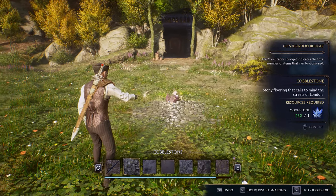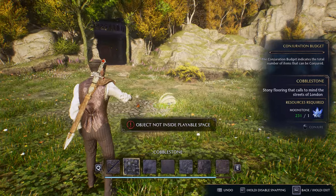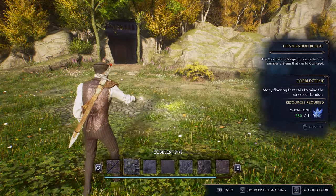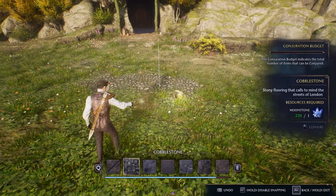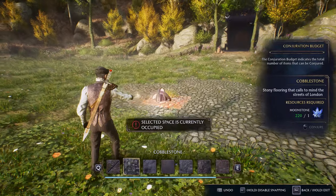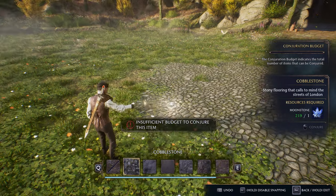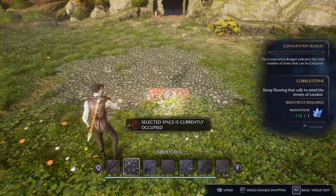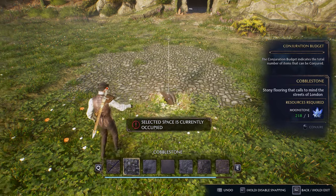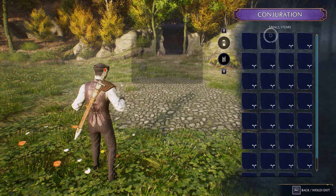Right now you're going to see me placing down paths. I said this in my last video but placing down paths is something I like to do first because it helps me create an outline for what I'm trying to build. You can see if I try to place this path over this patch of grass it is not going to let me. One thing I learned while creating this video is that you have to be very mindful of where you're placing your objects.